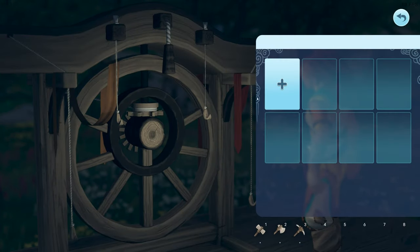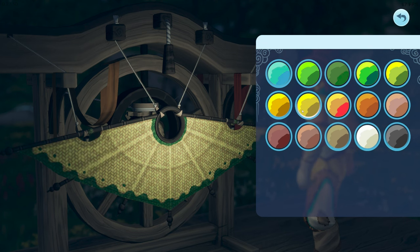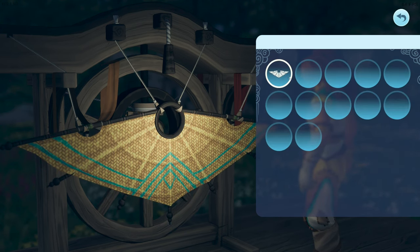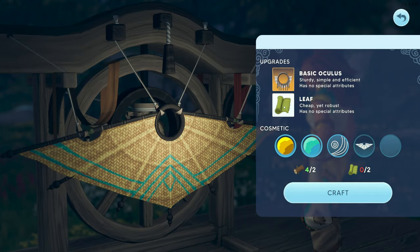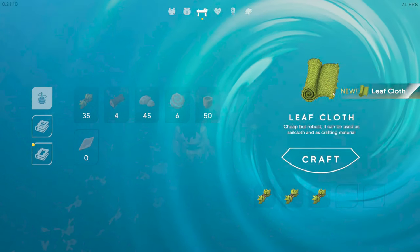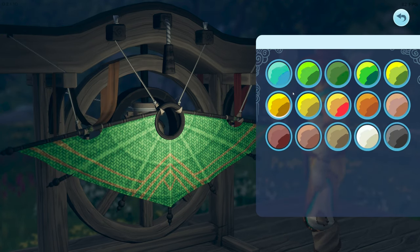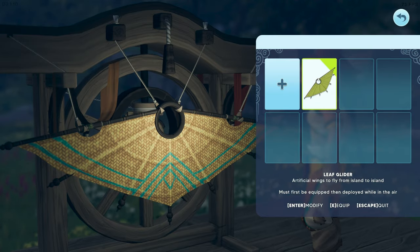Let's put the glider stand right here and press E. There's a pattern shape option — we can choose the color, a nice summery look. Shape and trails will be discovered eventually. This needs to be crafted at the crafting bench: put in three leaves to learn cloth, then craft it. Now we need two cloth for the glider. Craft it, then equip it.